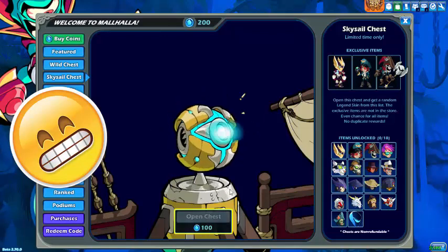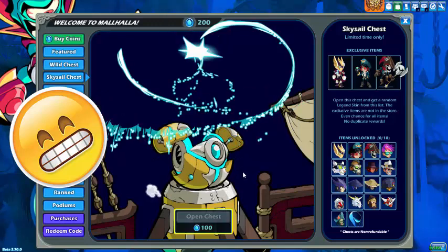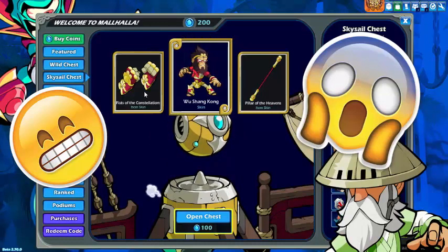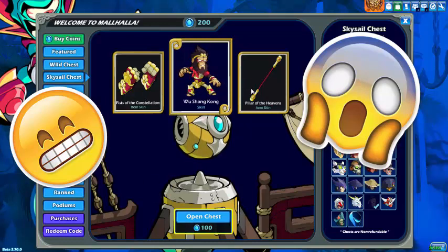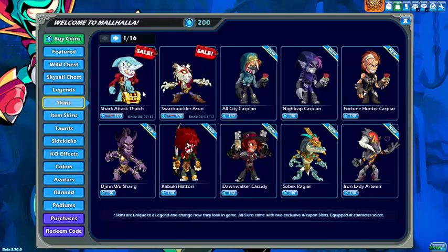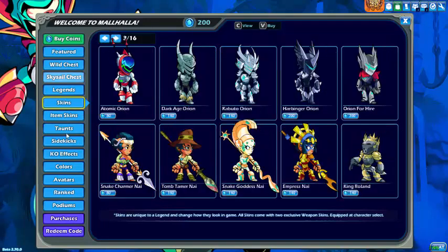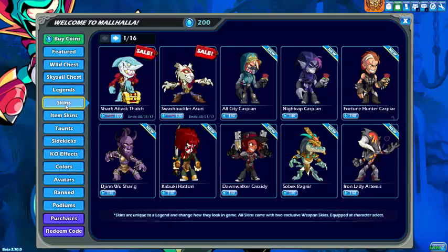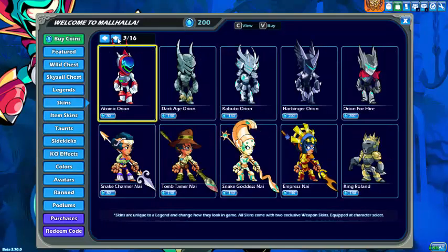Let's open this first one, crack it open. Nice! We got Wusheng Kong. I actually have a friend who has this skin, and that actually looks so cool. It's one of Wusheng's better skins, of course. Wusheng Seeker, Senpai — Senpai is basically a really good one as well. But I will need to get Wusheng Kong now. Wusheng is actually pretty good.